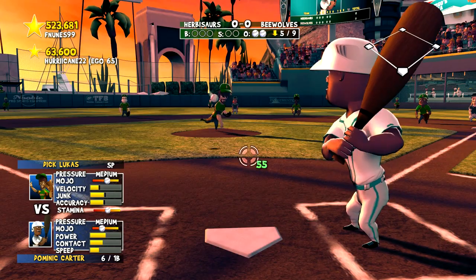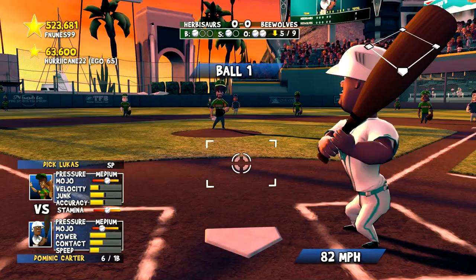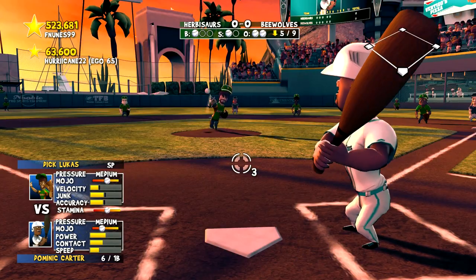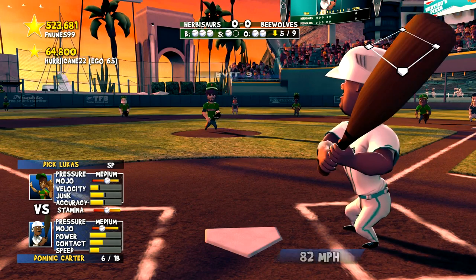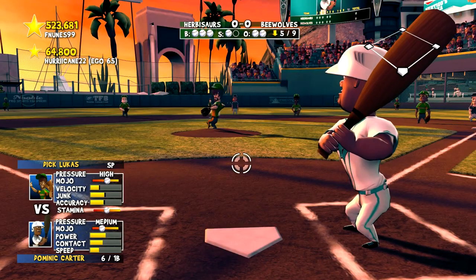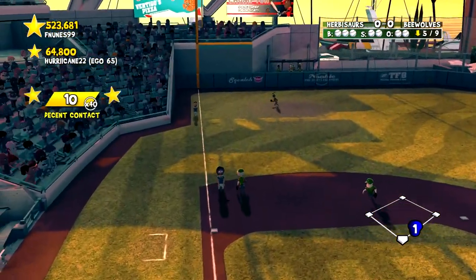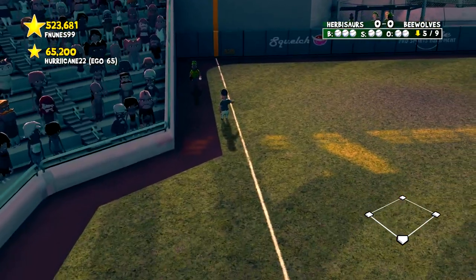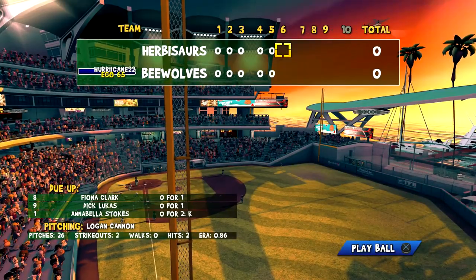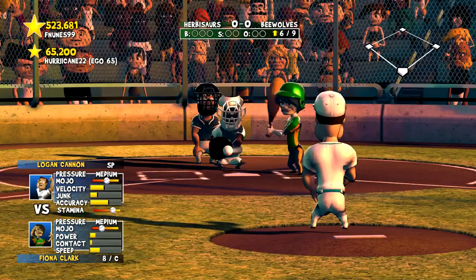Up and into a lefty — I always swing and miss. 2-1 now to Carter. That's high, 3-1. Can we get a walk? Full count. Carter goes the other way but it hooks foul and stays in play. Cannon's allowed two hits, we've only gotten one hit. This is going to be the quickest episode at this rate. The fastball away gets the swing and miss.